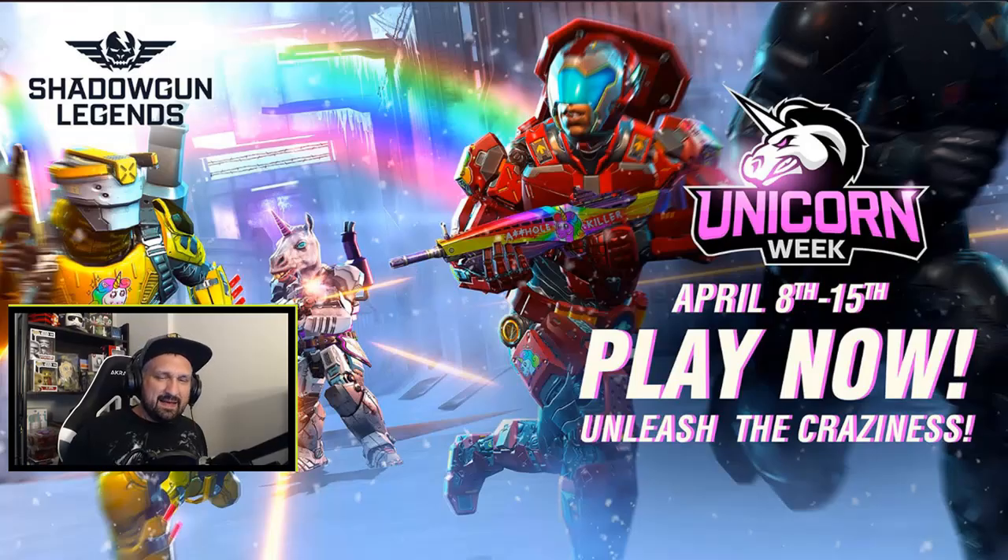What is up guys? Johnny here, back with more Shadowgun Legends. In today's video, we look at the new Genesis event, Unicorn Week — I had to look again. April 8 to April 15. It's gonna last for a whole week and today we take a look at the event, the rewards, and I give you guys some tips to get quick fame. Let's do this.